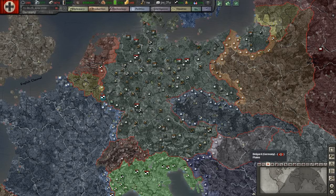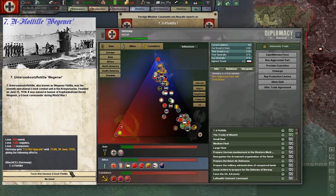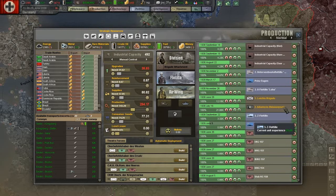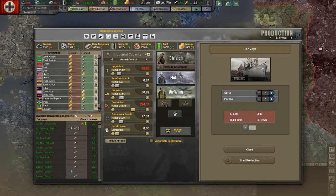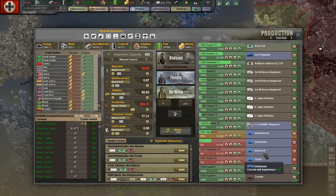Maybe we'll give them supplies for money. We will increase our submarine flotillas. Let's move these down here - there we go, that looks good. I'm going to put a lot more of these in here.